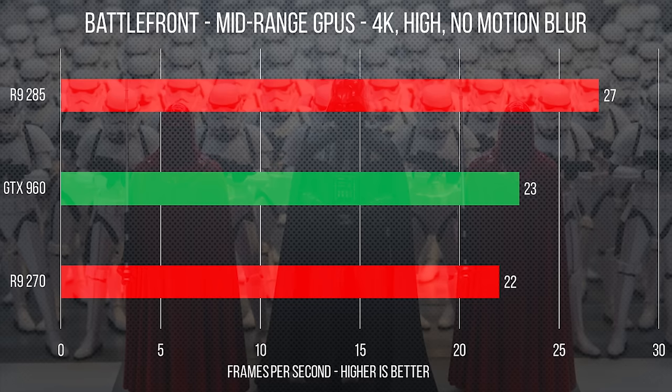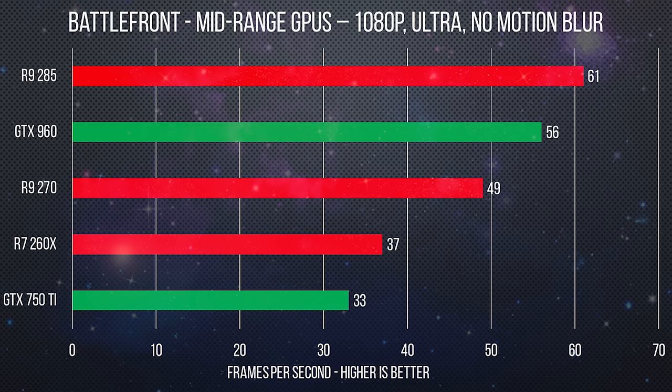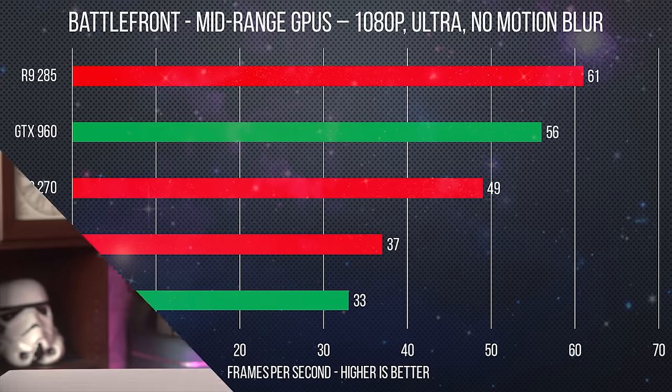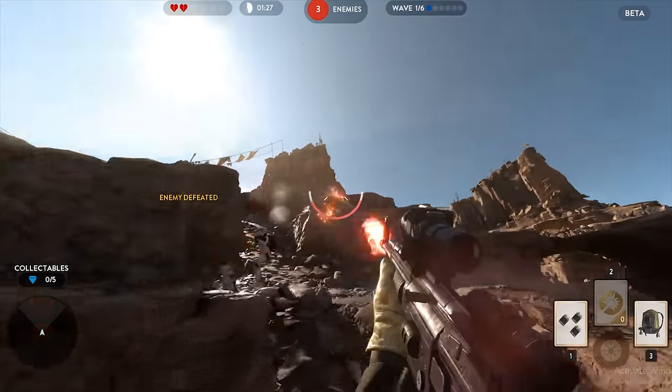What was impressive — and it actually pertains to this video properly — is that even cards like the 750 Ti and 260X, which are like a hundred bucks and change on Newegg.com, were both able to run the game at 1080p with ultra settings at over 30 FPS. Drop those settings just a little bit or jump up to something like the 960 or 285 and you've got a really solid gaming experience for really cheap. In conclusion, for a pretty damn attractive-looking game, Battlefront actually runs pretty smooth on a variety of setups and I never ran into any major issues. Feels weird to say it, but good job EA.